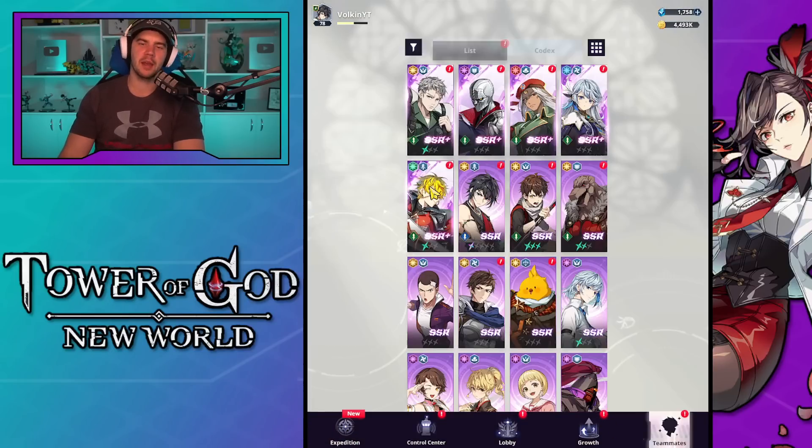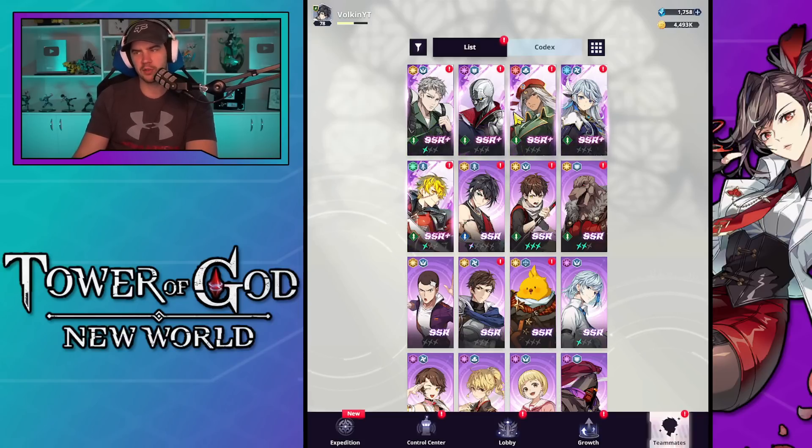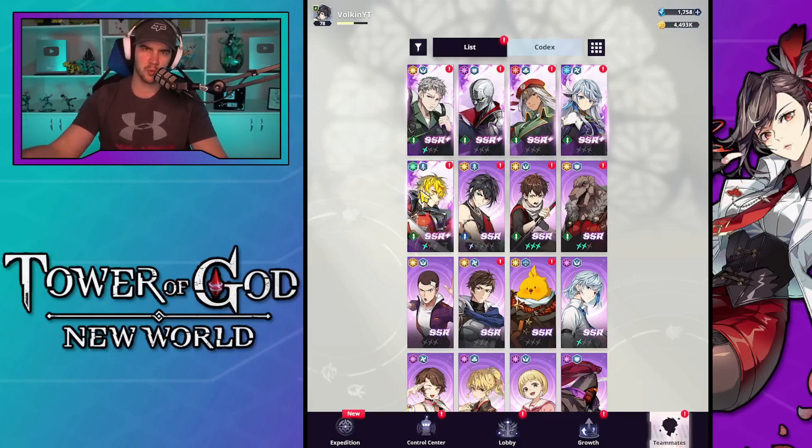The topic I want to talk about is the SSR Plus characters once you have all the ones you want. For instance, me — I still don't have Big Mashney, but I'm not in a rush to get her. I've always mentioned that in early game, Karaka and Kel are two very strong ones to carry you through early game, and then the ones you really need to keep pushing past chapter eight or nine are going to be Evan, Dada Mashney, and Dada Zahad. What I want to talk about is, once you've got all the ones you want, when you get to those SSR Plus random selectors where you have to choose whether you re-roll or take what you're given, which one do you go for?